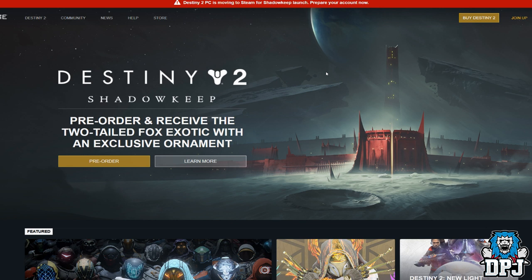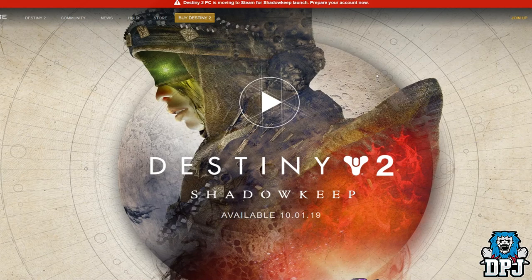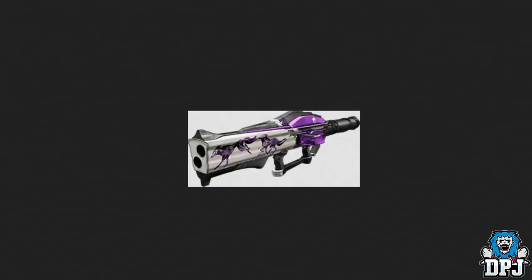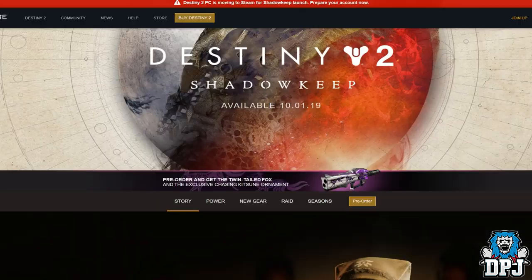If you go to Bungie.net, which I will link within the video description, you will be welcomed by this page right here. We see pre-order and receive the Two-Tailed Fox exotic with an exclusive ornament. If we click on learn more, we'll be welcomed by the trailer, and then we see this pre-order offer for the Twin-Tailed Fox and the exclusive Chasing Kitsune ornament. There we go — two foxes on the front of it. I like that design, though I'm not too keen on the weapon itself; I haven't used it since getting it a couple of months back.